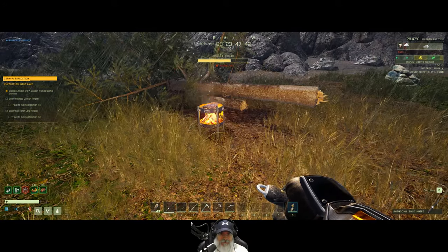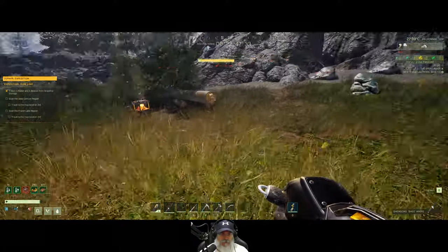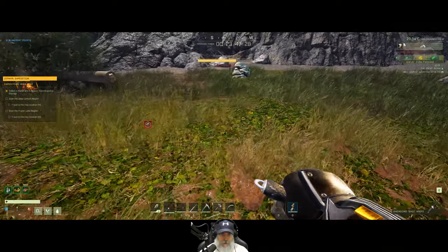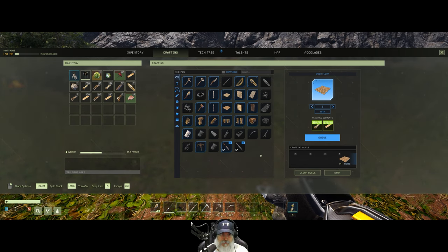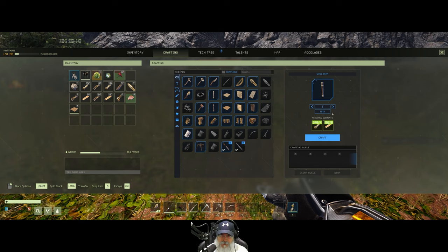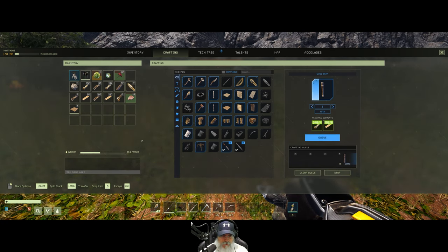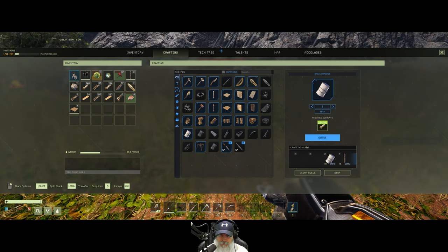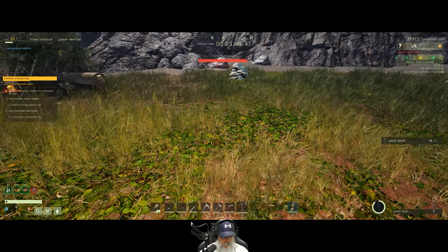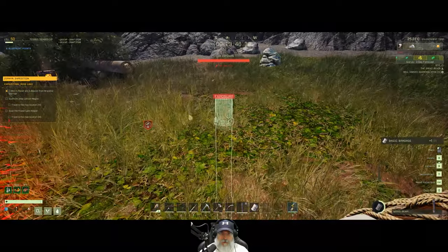Let's eat one of these. There goes a tree — two trees. We're in the red part of the storm now. Let's see if we can get away with a two by two. I'm going to have to put down wood beams too, so we need one, two, three, four, five, six, seven, eight — these will be the foundation. Let's make a couple of these, make five for now.